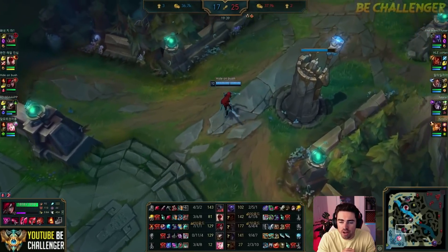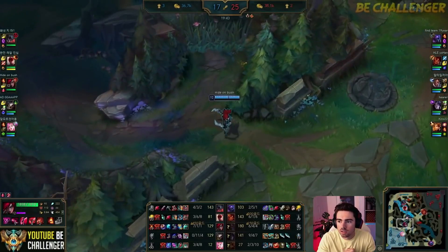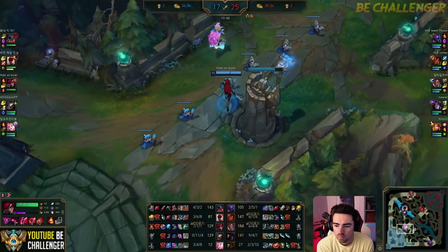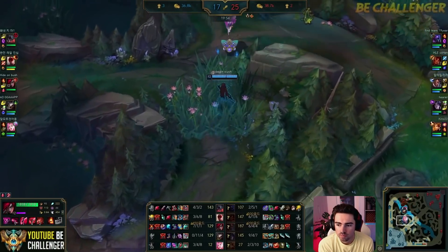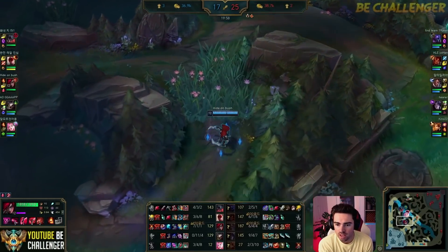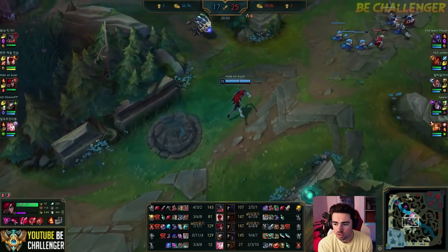It's going to be a Lich Bane third item for the Katarina — he wants to just completely stomp and one shot the enemy carries. The target focus should be the Taliyah — the huge bounty. Always be looking to set up these kills guys. Look at who the enemy bounties are, and that should be your target focus. Usually they're the members that are doing the most DPS as well.